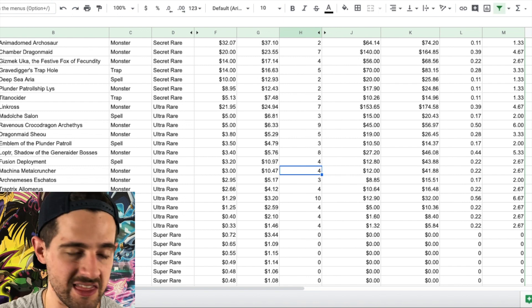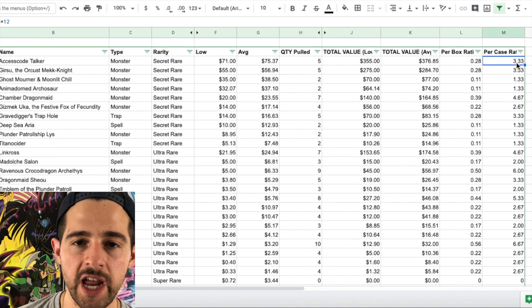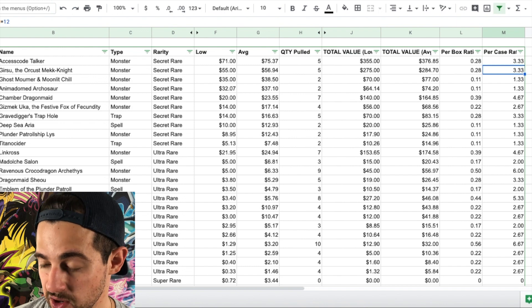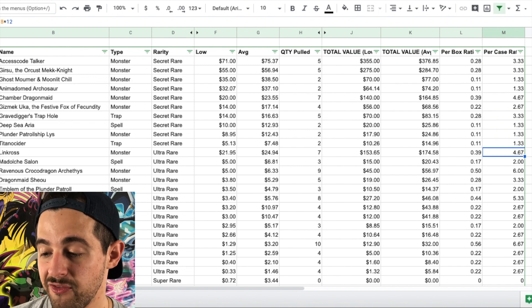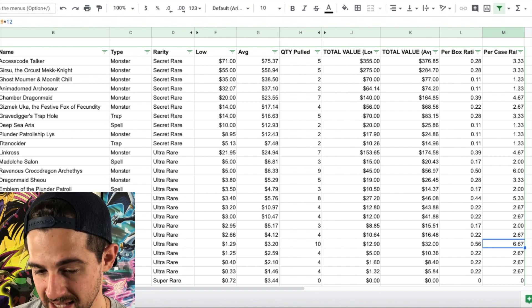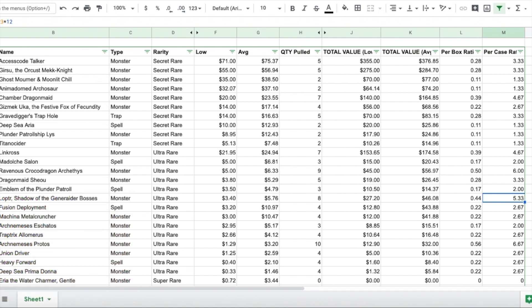I'm not going to go over the super rares and commons as it would take too much time — value is always top-heavy in ultra and secret rares anyway. Looking at per-case ratios: 3.3 Access Code Talkers, 3.3 Gear Girsus, 4.6 Chamber Dragon Maids, 3.3 Gravedigger Trap Holes, 4.6 Link Rogues, six Croco Dragons, five Loptyr Shadow Generator Bosses, and 6.6 Arch-Nemesis Protos per case. We definitely got a lot of bang for our buck, even without a starlight rare.